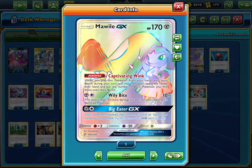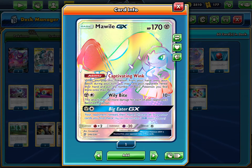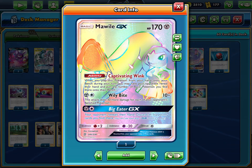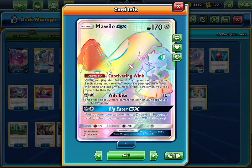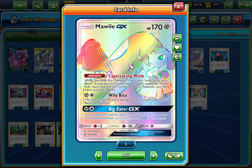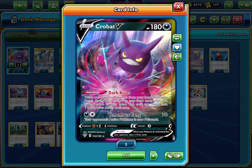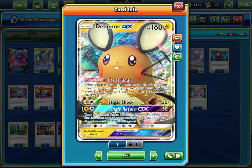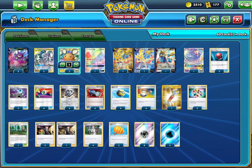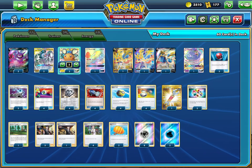One Mawile with Captivating Wink — this is probably one of my favorite cards in this deck. Its ability lets you put down as many basic Pokémon from your opponent's hand onto their bench. In the new Eternatus three-box matchup, they're probably going to have a lot of Pokémon in their hand. You can put them down on the bench, and since Crobat and Dedenne are both limited once per turn, Mawile can force your opponent to have extra copies in hand, making their hand super clunky.